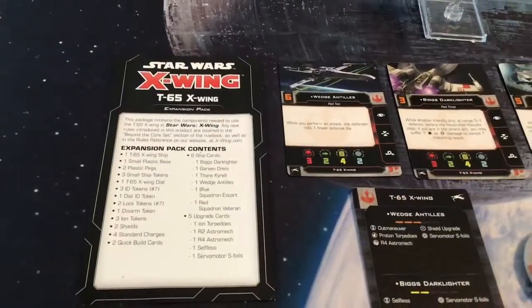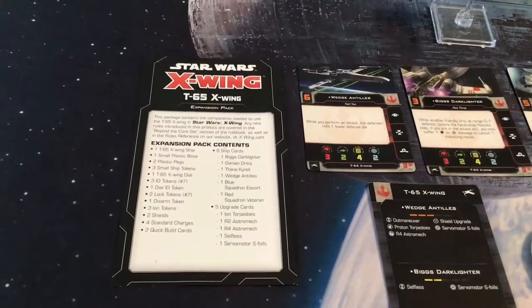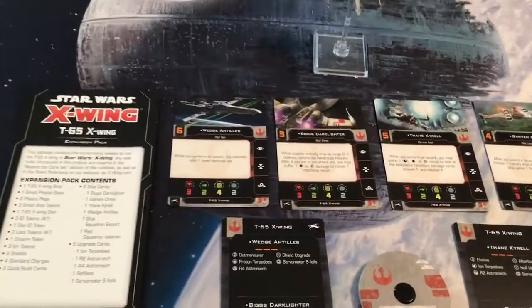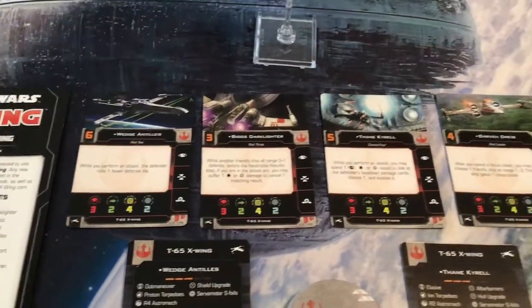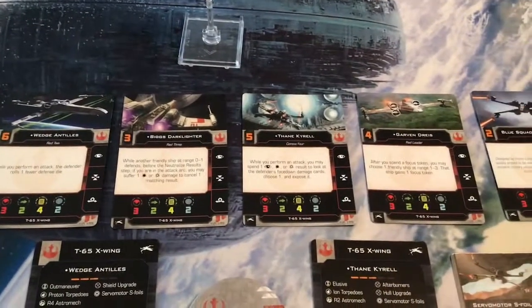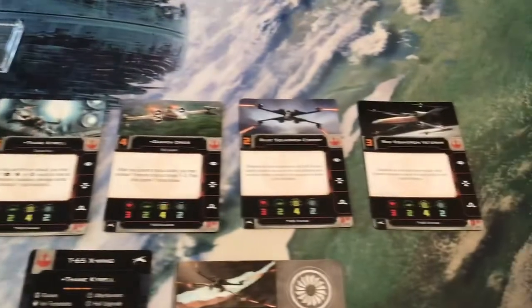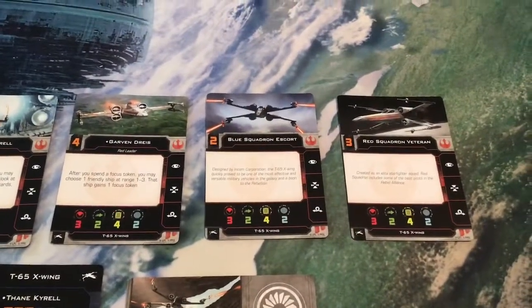Inside each package, we now have a quick little expansion pack content breakdown rather than a larger rulebook. We have four ship cards for the X-Wing: Wedge Antilles, Biggs Darklighter, Thane Kyrel, and Garvin Drys, who are all new to this pack, at least for 2.0. And then returning from the core set, we have Blue Squadron Escort and Red Squadron Veteran.